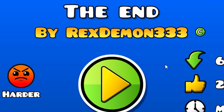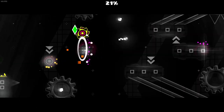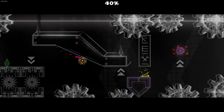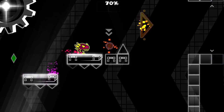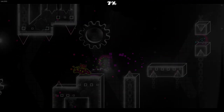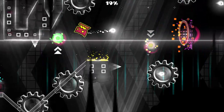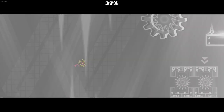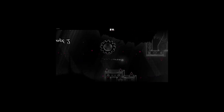Here we have The End by Rex Demon 333. It has some interesting designs — very glow-reliant, which isn't necessarily a bad thing, but could use a little less glow; everything's a bit bright. The gameplay's a bit odd — it's off-screen with some awkward timings, and there's no movement here; the structure just kind of stuck there. The monochrome color scheme is interesting, and I like the little touch of player color. But if you took away the glow, it'd be very empty — not much going on in the backgrounds.